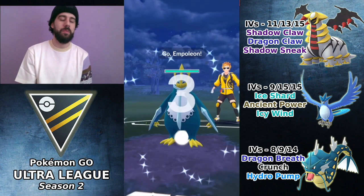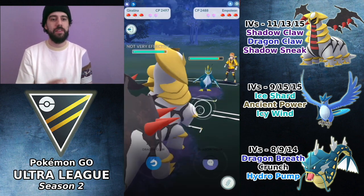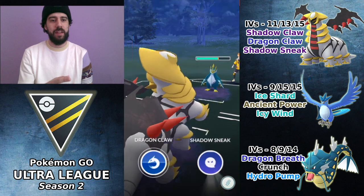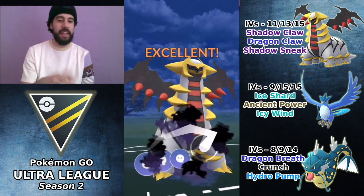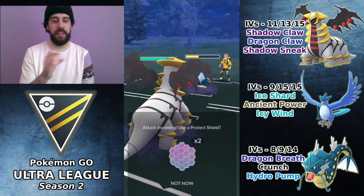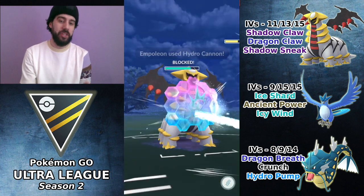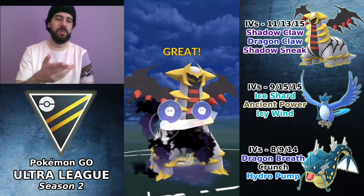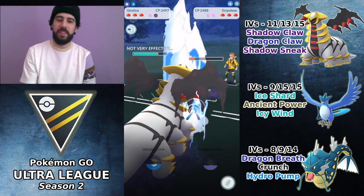Giratina versus Empoleon is a very favorable matchup for Giratina. The only thing to worry about is Blizzard from Empoleon, which takes 10 Waterfalls to charge. At this point I think he's at about seven or eight, but I wasn't counting carefully — I was focusing on my own moves, which is definitely a mistake. At most this is nine waterfalls, so there's no way this is a Blizzard — might be Flash Cannon. But I chose to burn a shield, and seeing Hydro Cannon, I was wondering: should I be going Dragon Claw instead of Shadow Sneak against Empoleon?